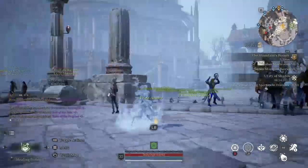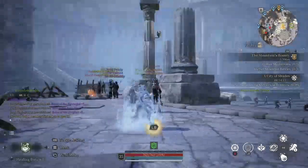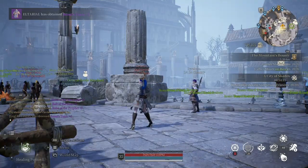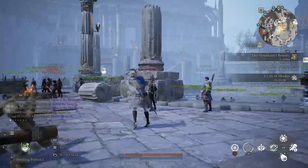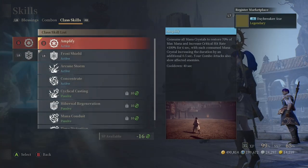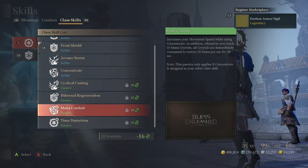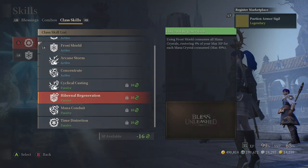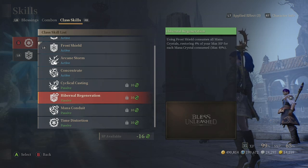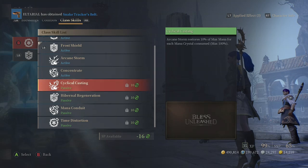So you guys can see what it looks like. As long as you're holding the button, you can stay in Frost Shield and you cannot take any damage. However, this doesn't protect you from everything. The second passive for Frost Shield: using Frost Shield consumes all mana crystals, restoring 4% of your max HP for each mana crystal consumed — so max 40% of your health.